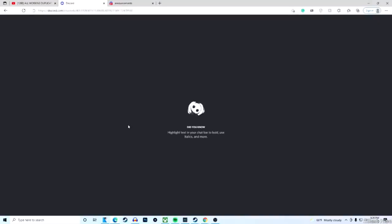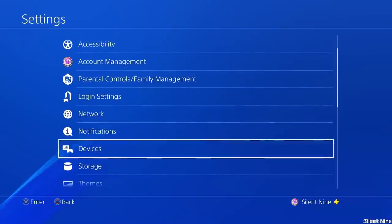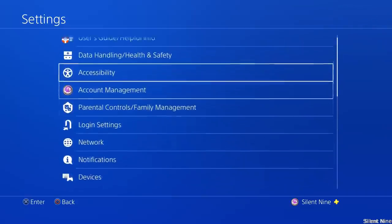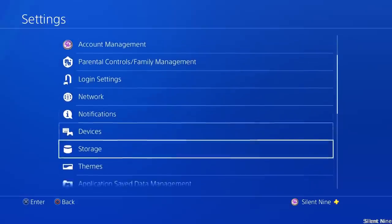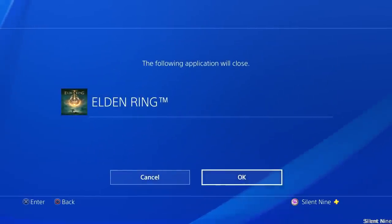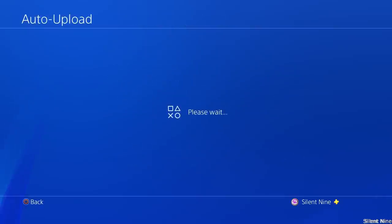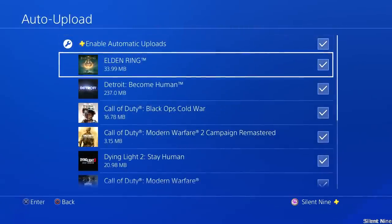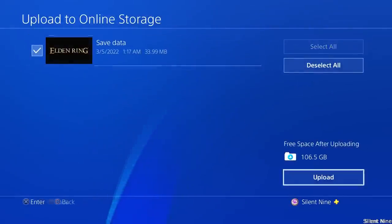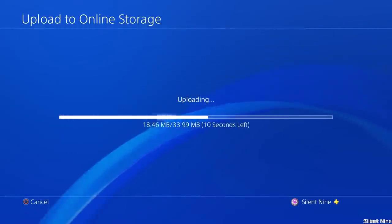Once you have another person, one person needs to go into their PlayStation settings — this works on PlayStation 4. Head all the way over to saved data management in your settings, then go down to where it says auto upload. Select that, go to Elden Ring, and make sure that is unchecked. Then go to upload to online storage and simply upload your save to online storage. At this point you're done with that step.